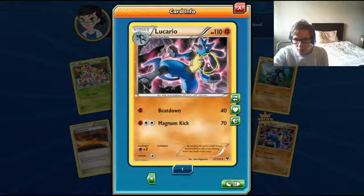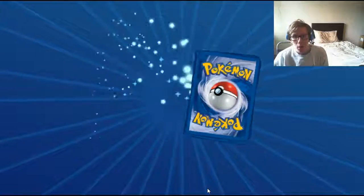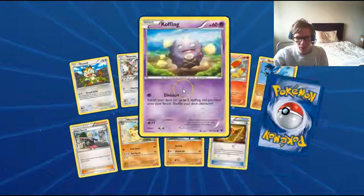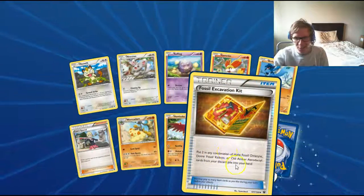Lucario, which is not a holo in this set — it is in Steam Siege, and maybe in Furious Fists — but it's just a regular here. Still a cool card. I still don't understand why Koffing isn't an artist in this set. I guess they just do the ugly ones.